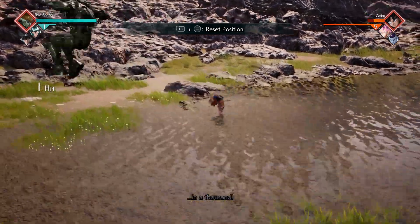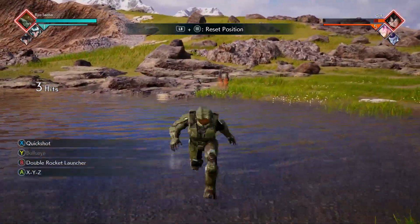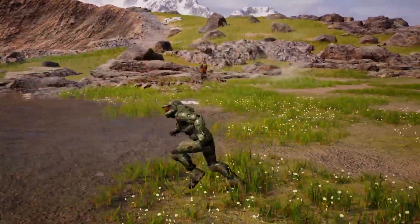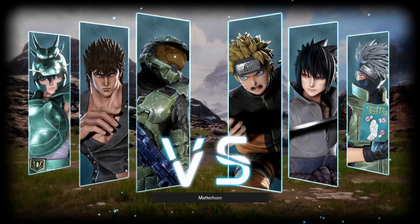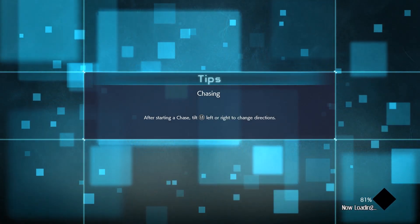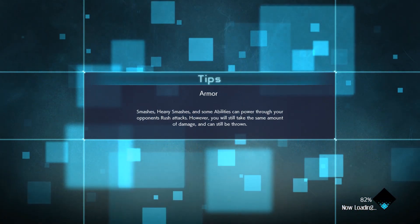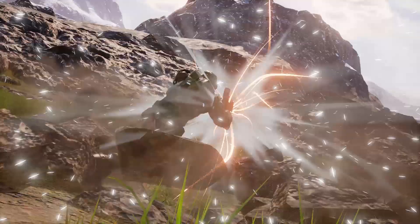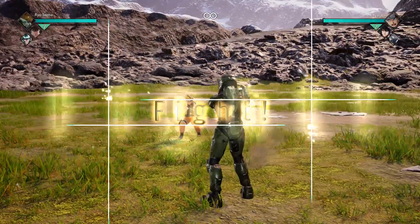Now we're going to jump into an actual match against regular CPUs. We aren't going to use their levels because the health goes down very slowly then, and these are meant to be a quick showcase of the characters so you can know if you want to go get it yourself. We're versing all Naruto characters because why not — there isn't really anyone else in this game that has a gun.